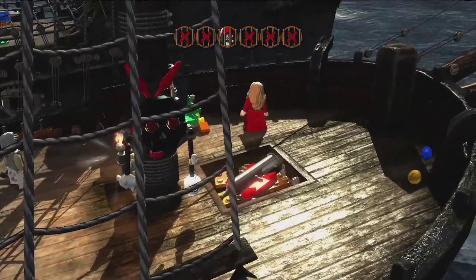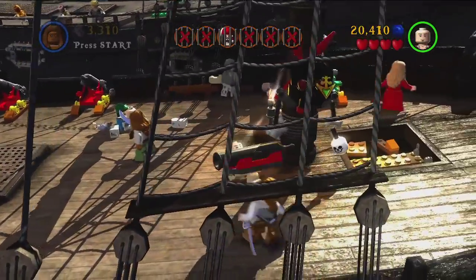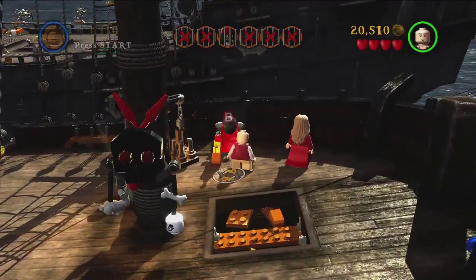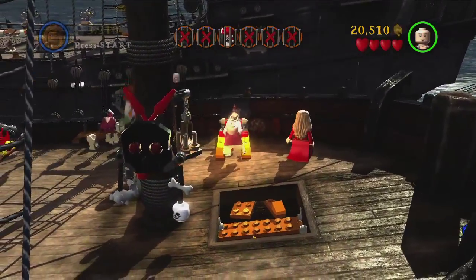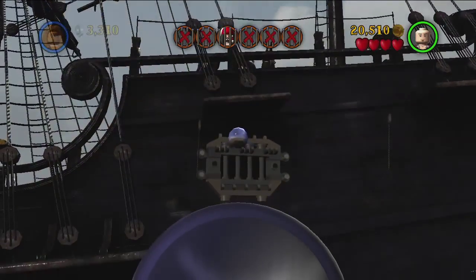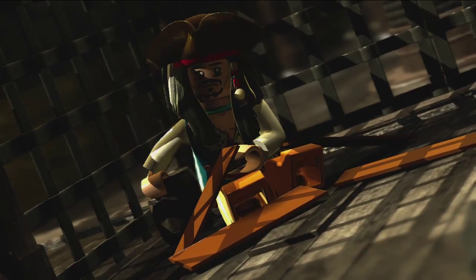Now to activate a cannon, you're going to have to find a torch to light the fuse. So first of all, while the battles rage on the deck, we've picked up the cannon and put it into place. Then find that torch, prime the fuse, aim the cannon correctly — and with our third shot, blast through and free Jack.